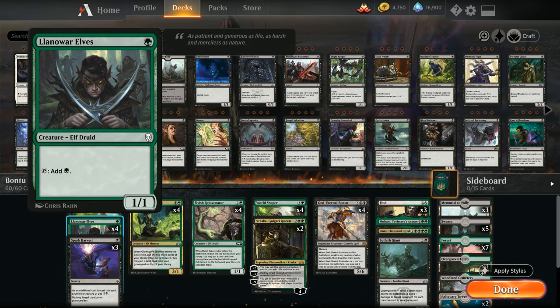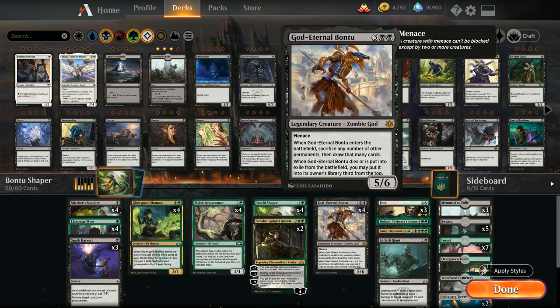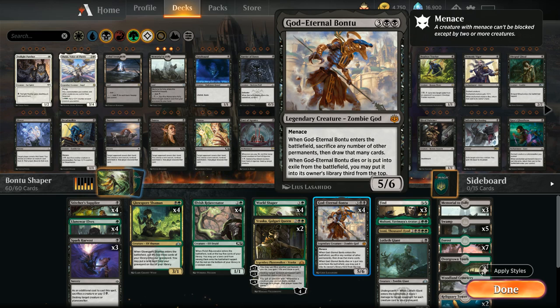We have the full 4 copies of Llanowar Elves to help ramp since we're casting some expensive spells. Then 3 copies of Spark Harvest as cheap removal — potentially 1 mana to destroy a creature or Planeswalker by sacrificing a creature, or 5 mana total without a sacrifice. Since we have so many sacrifice targets it's easy to play for 1 mana, and it's very efficient after the World Shaper and Bontu combo.